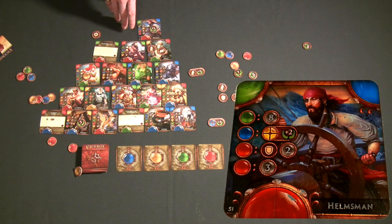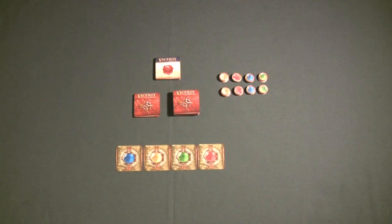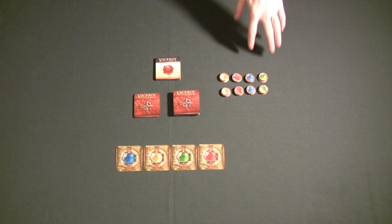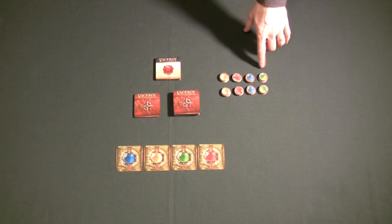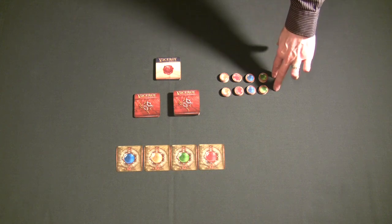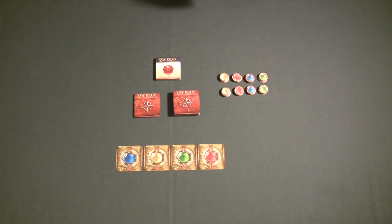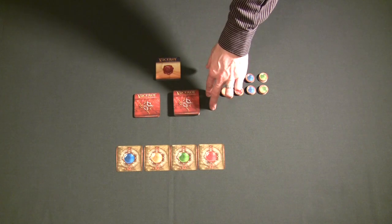Now that you understand the concept of Viceroy, I can show you exactly how to play. The first thing you do is set up the gem pile based on how many players you have — it's four gems of every single color per player. In a two-player game you'll have eight of each color, all the way up to a four-player game which would have 16 of every color.